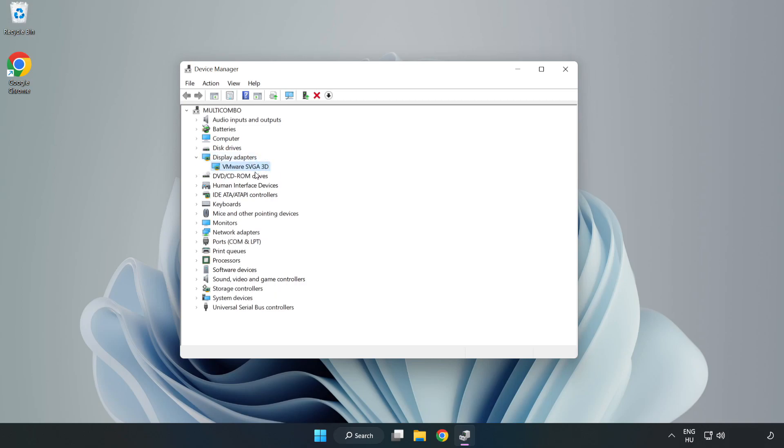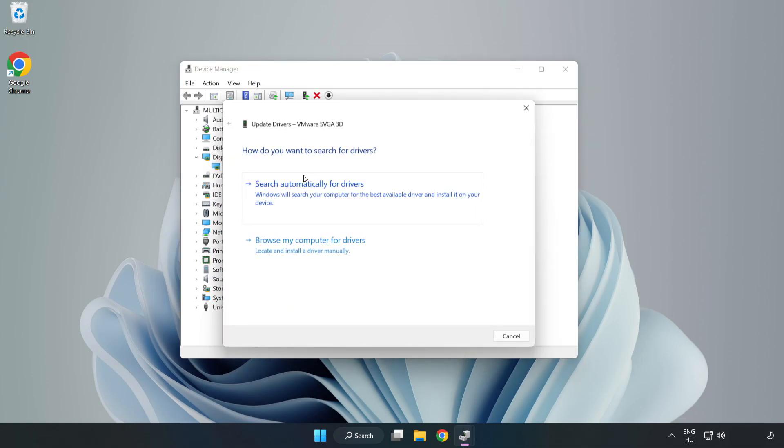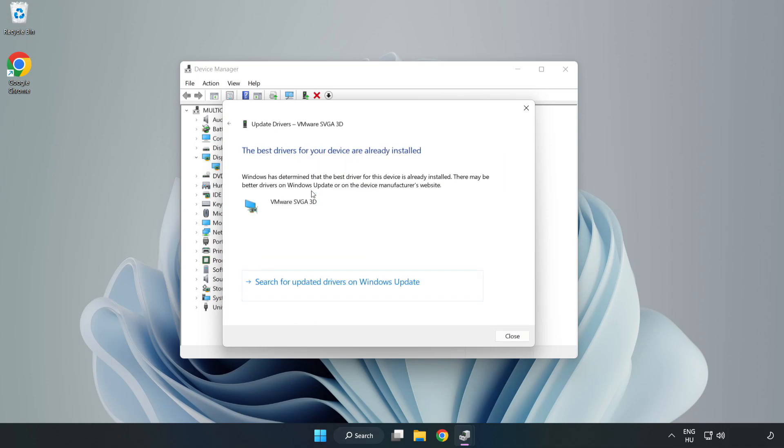Select your display adapter. Right click and update driver. Search automatically for drivers. Wait for installation to complete, then click close.